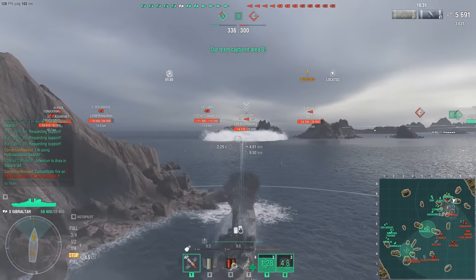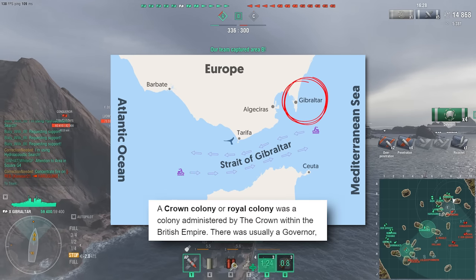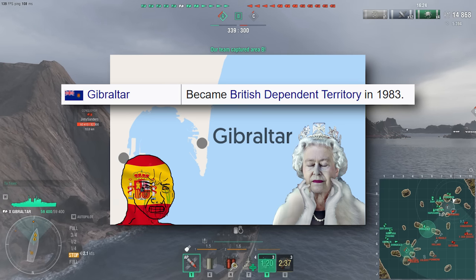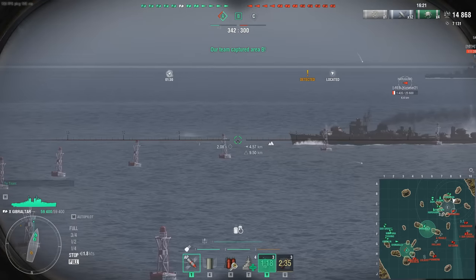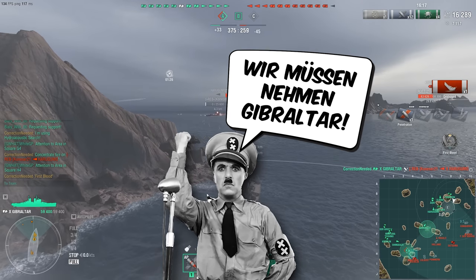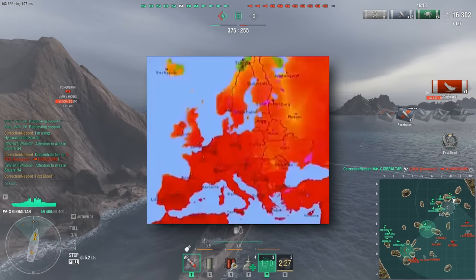The Gibraltar is a tier 10 cruiser, named after a place where the British Empire gets to watch Mediterranean people minding their business. Under the guise of controlling naval traffic, which unsurprisingly makes it one of the hottest places during World War 2, although it is currently contested by the rest of the European Union.